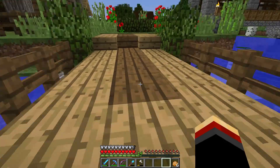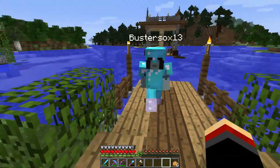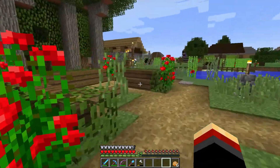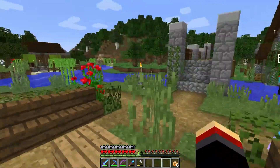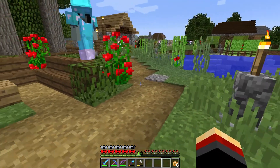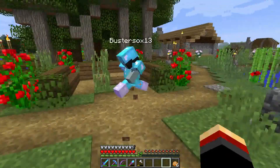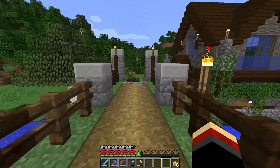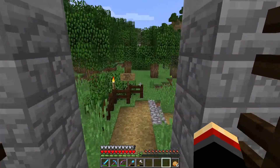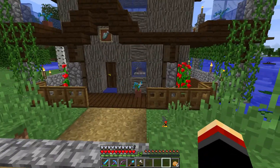We've both got some Depth Strider boots — they come in handy. This is just a little chilling spot. We went with the path blocks for most of the paths just because they look traditional and fit the theme — back in the day you'd just trod that stuff down on your feet.